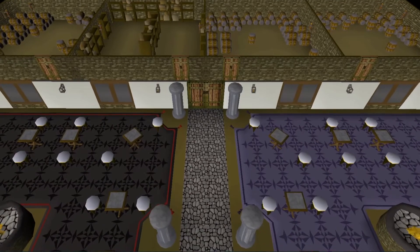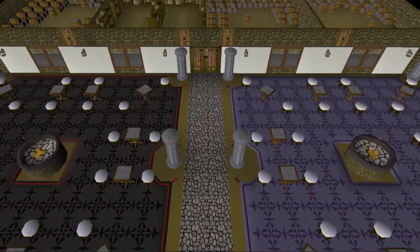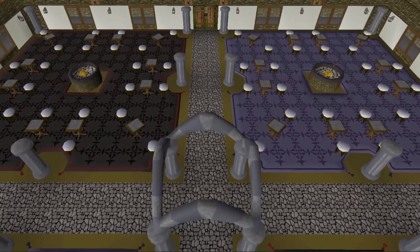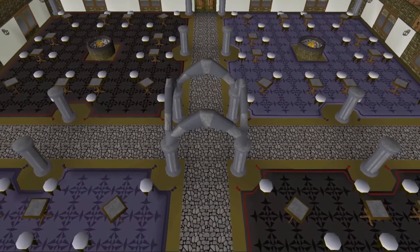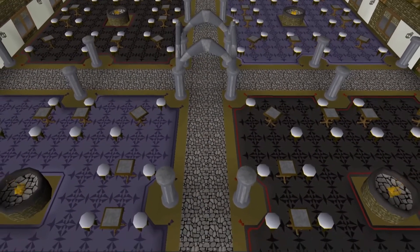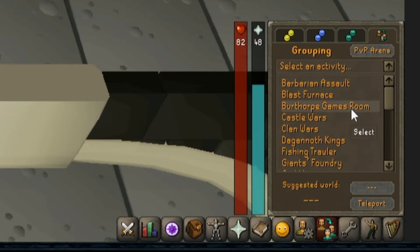This is located in Berthorp of course, located under the castle. You'll need to bring a friend to play against, or jump to the Berthorp Games Room world and see if you can play against a stranger. I hopped to the Berthorp world and it was pretty empty, which I think would have been a better feature and probably used a lot more if it had a way to compete against the system instead of just other players. You can use a games necklace to get here or you can use the minigame teleport.